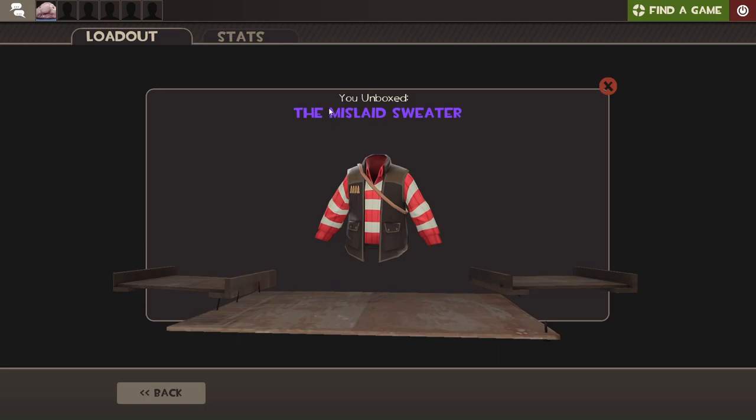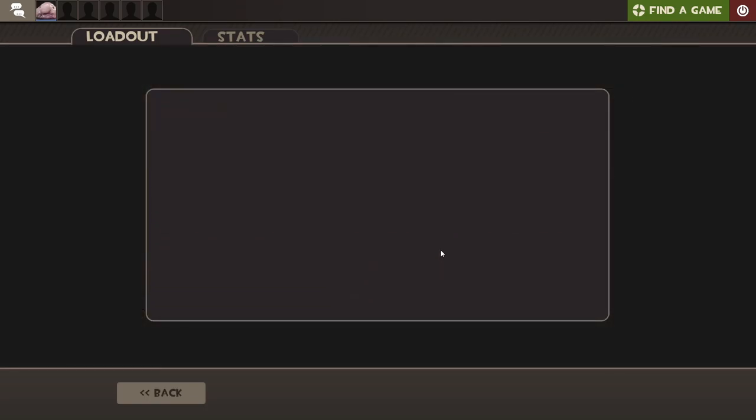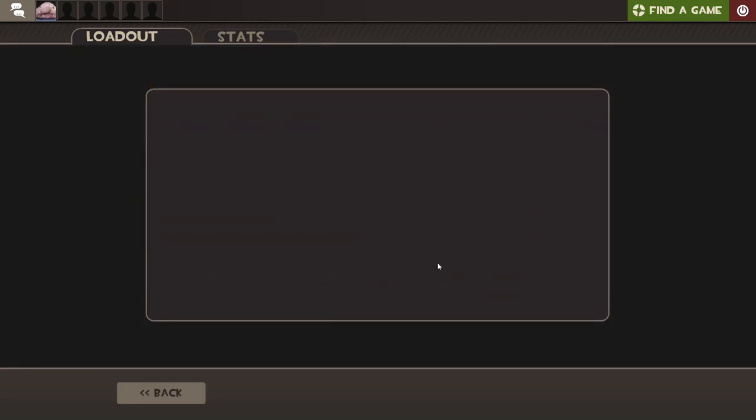Mislaid Sweater — I actually like this for Sniper. It's pretty sick if you paint it black or paint it green. I like that a lot. Just one Unusual in this video would be sick. I swear. Spiky Viking — come on man, just one Unusual bro.